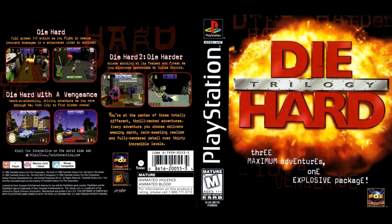Three great adventures, one explosive pack. Die Hard: full-screen 3D action as you fight to free innocent hostages in an exploding skyscraper. Die Hard 2: Die Harder. Crossing the line is the fastest and most effective way to clear fear mongerers at Dali's airport. You will die hard for revenge. Start on a high note as you rush to New York City to find hidden bombs. You are in the middle of three completely different and exciting events. Each scene offers incredible depth, incredible realism, and perfect detail in 30 amazing levels.